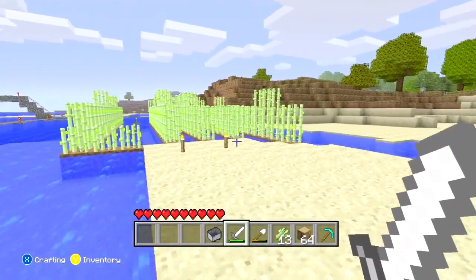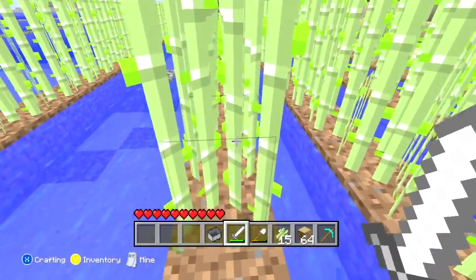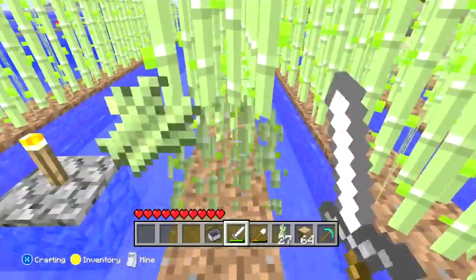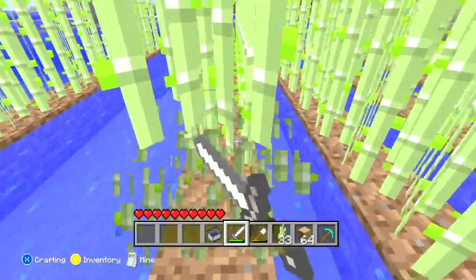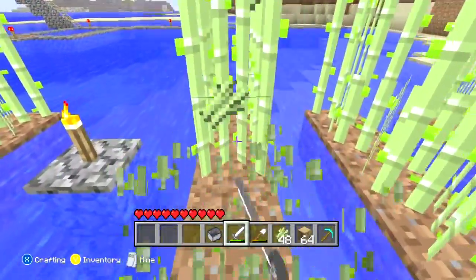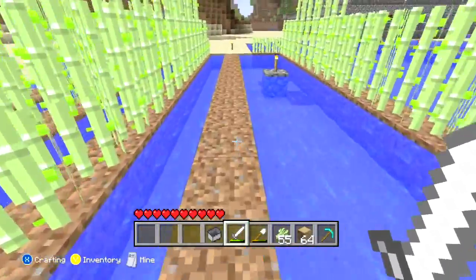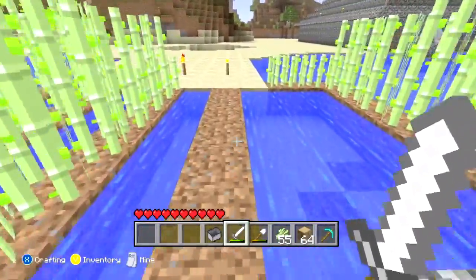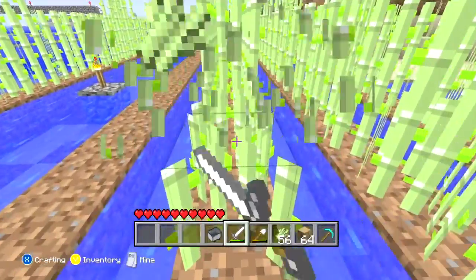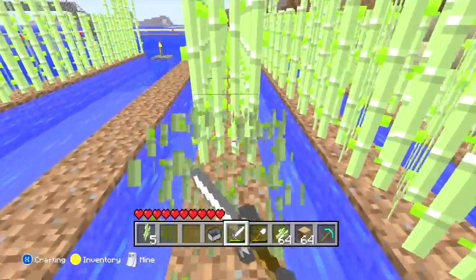I need to go ahead and mine some of this stuff out of here so I can try to make some books. That's kind of my goal on this episode — to make some books and some other stuff. In order to make books you need paper, and to get paper you need sugar cane. Luckily I was able to find some of this while I was out and about. I know I probably shouldn't cut this down because it's so little, but it's kind of in my way.